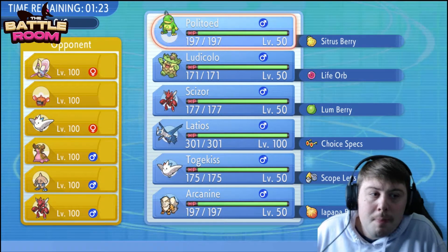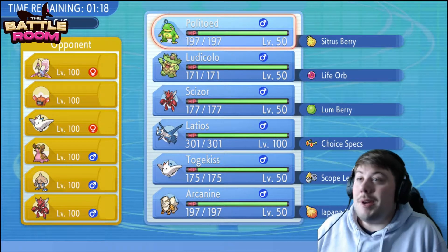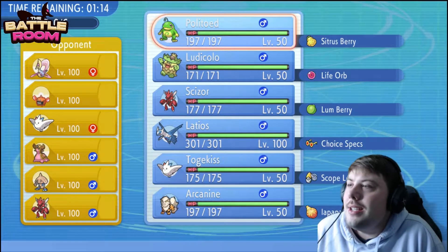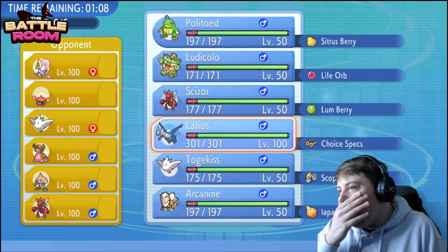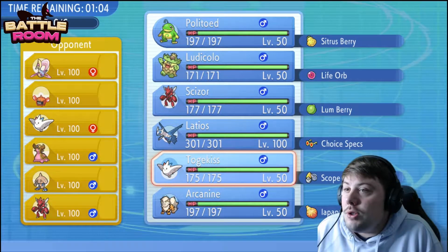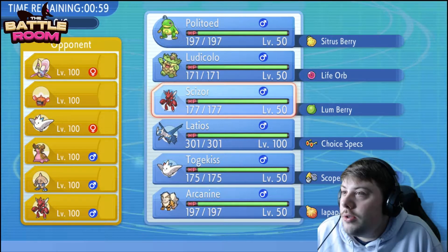This team is looking a little more standard, a little more on par with the meta. We saw some pretty crazy stuff like yesterday's battle with Gliscor, but today we've got some bread and butter: Cresselia, Scizor, and Heatran. Gastrodon is a huge issue — a Pokemon we need to watch out for, and our Scizor needs to be a little worried.